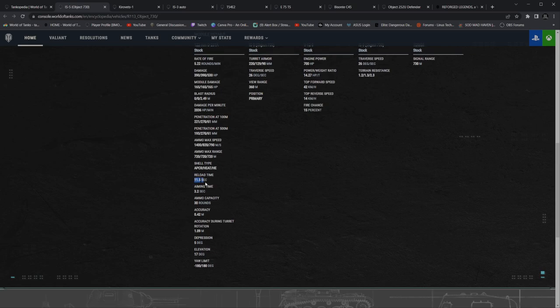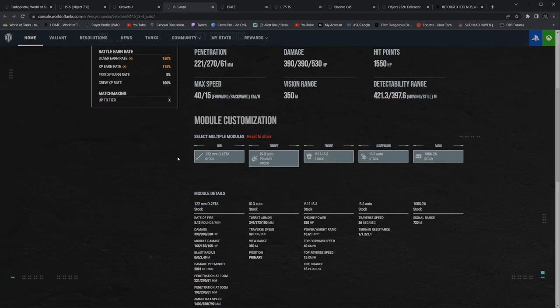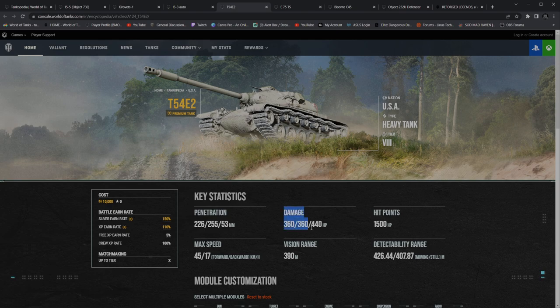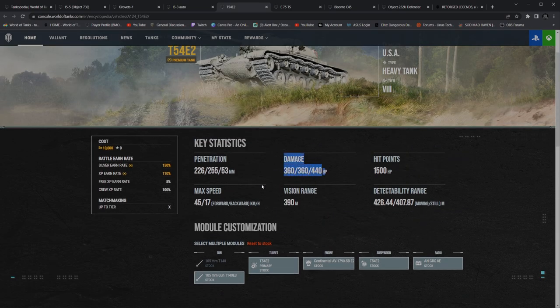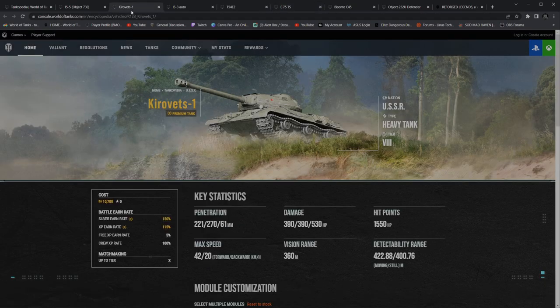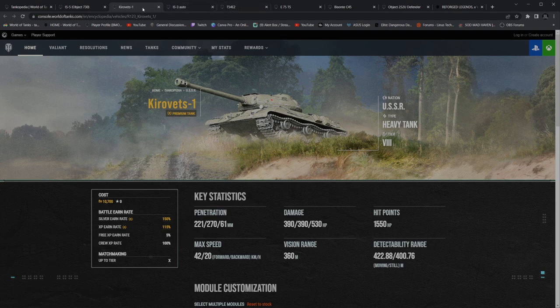Keep this in mind: 11.5 reload time. Kreevets: 12.3. IS-3 Auto: 11.7. Now remember the IS-3 Auto — keep in mind the Kreevets and the IS-3 Auto both have 390 alpha across the board. Now here's a T-54E2 — this is a 360 alpha gun and it matches the IS-3 Auto at 11.7. However, it does 30 less damage. It even has less penetration on its premium round, and its premium round is APCR. In my opinion, APCR premium at 255 is a bit inferior. However, out of all the 360 alpha guns, this is the best performer.